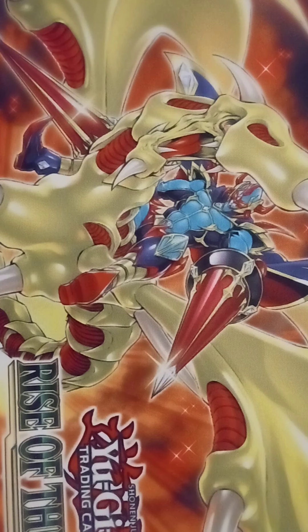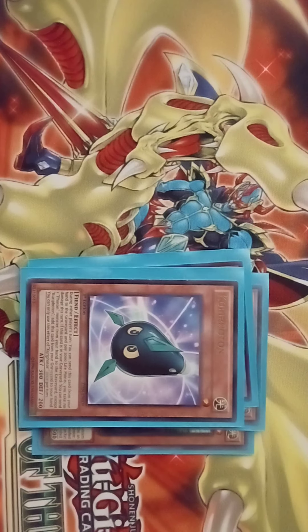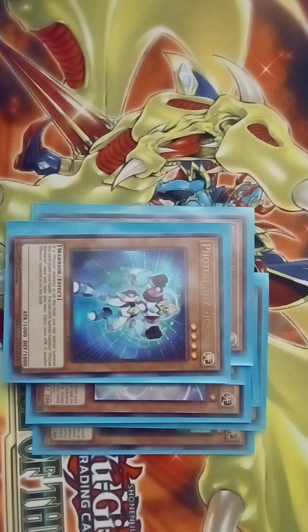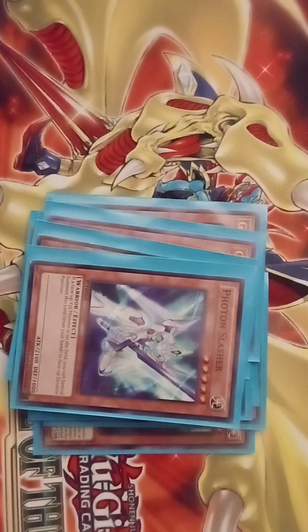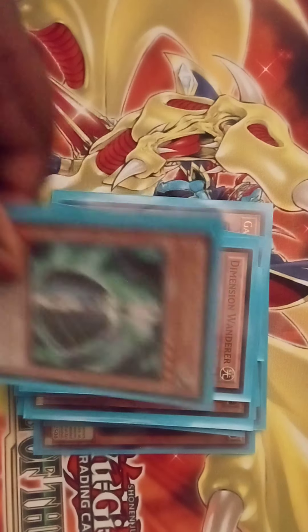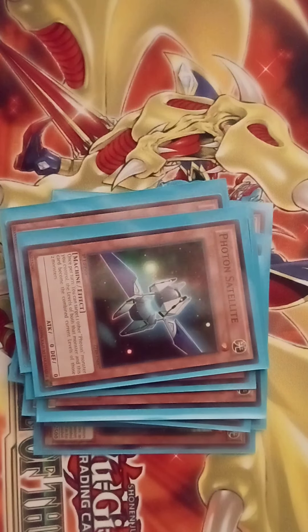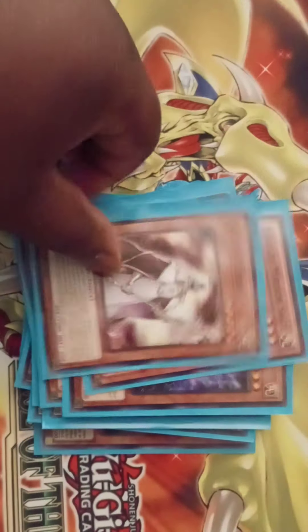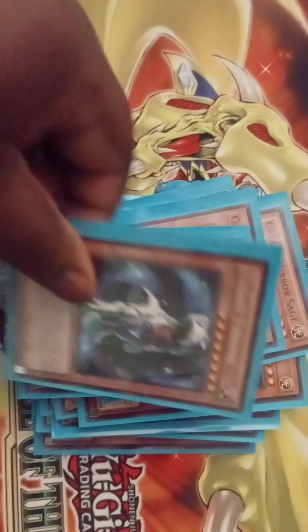First up we have the Galaxy Eyes Photon Dragon, Galaxy Eyes Afterglow Dragon, Galaxy Eyes Cloud Dragon, 3 Photon, 2 copies of Galaxy Knight, Photon Advancer, 2 copies of Galaxy Soldier, Photon Lizard, Photon Slasher, Photon Pirate, Galaxy Dragon, Dimension Wanderer, Galaxy Wizard, Photon Satellite, Photon Thrasher, Galaxy Worm, Galaxy Mirror Sage, Galaxy Cleric, Galaxy Brave, Galaxy Tyranno, and Photon Vanisher. That's for the monsters.